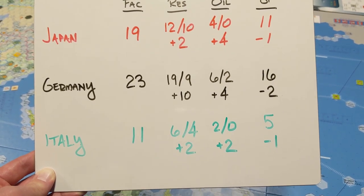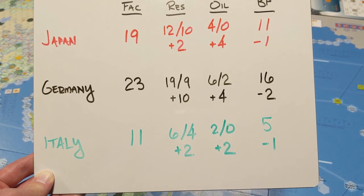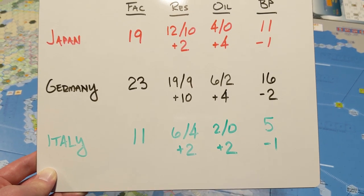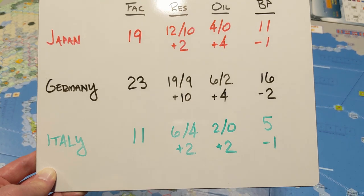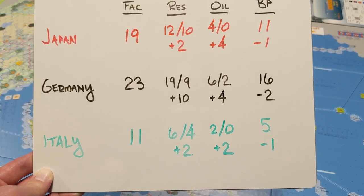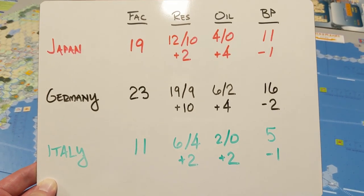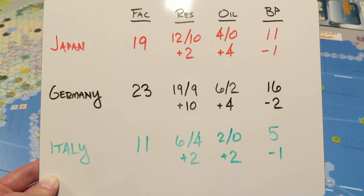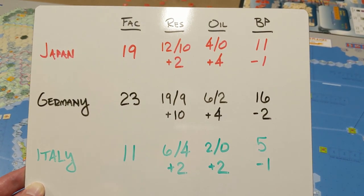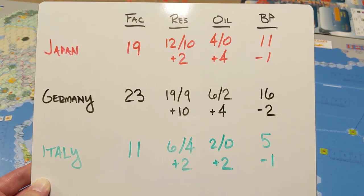I've made a baseline for each country's resources — oil, build points, and factory totals — which will mostly be off camera. The first column is the number of factories available. For resources, the first number is how many are getting to the factories, and the second number is how many resources are in that country's territory right now, not counting transport. For Japan, the plus two means they're getting two from trades, so Japan is getting a total of 12 resources to their factories: 10 in-country and two from trades. The build points already have the production multiple applied, so Japan gets 11 build points first turn after giving one away to the USA for their trade.